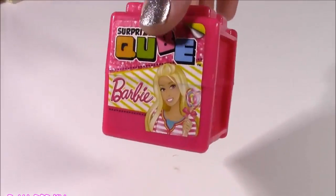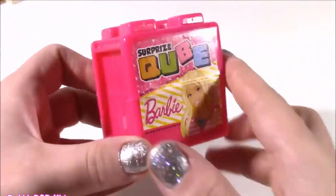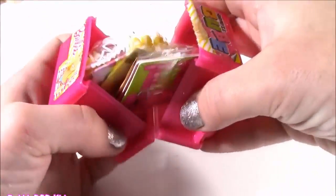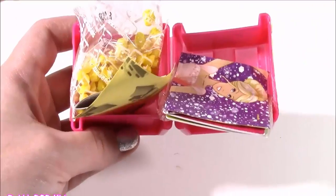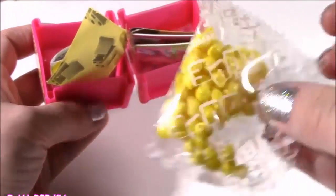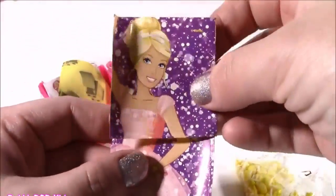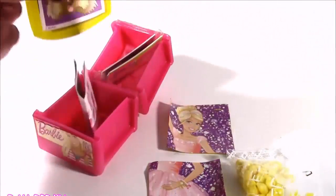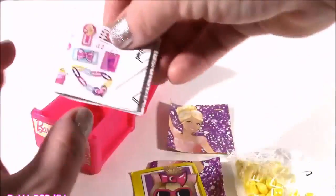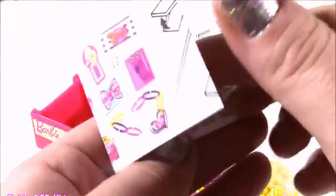Switching from a surprise egg to a surprise cube — look at this thing. It looks like a pink Lego, we get Barbie on there. I opened one of these a super long time ago — it's got a lot of goodies inside. Let's pop it. What do we have here? It looks like little candies — oh, these look like little lemons. We get some stickers. Look at Barbie — it's like a puzzle sticker. Ballerina Barbie, so cute. I think this is the other piece — it's like a little Chihuahua. I think that's her little pet. Here's a collector's guide — so many different things, I think there's more than 24 little knickknacks to collect with Barbie.